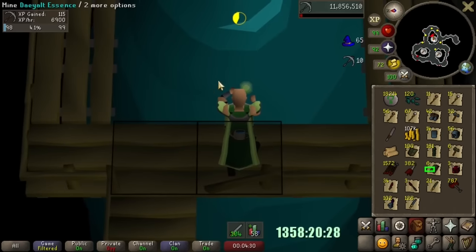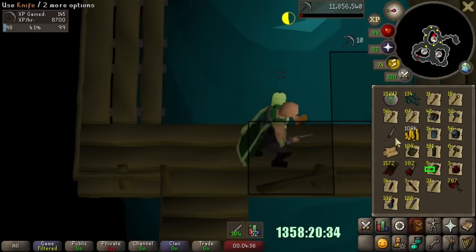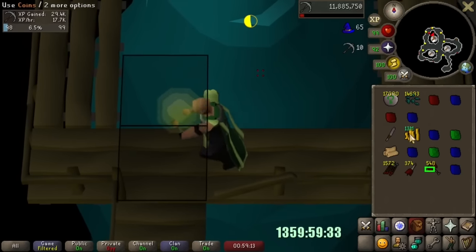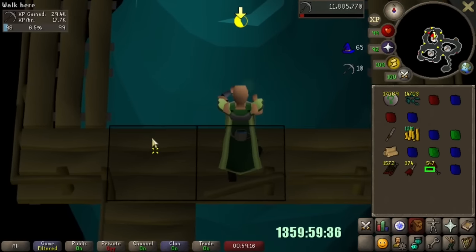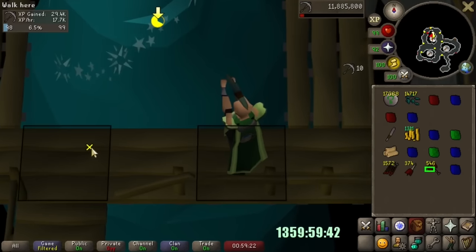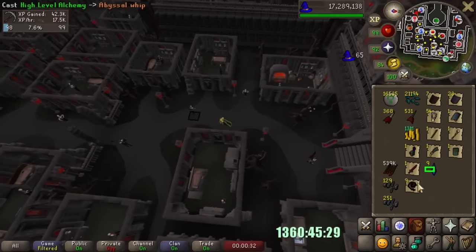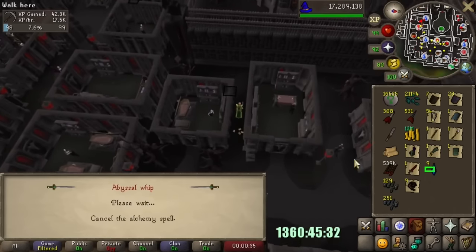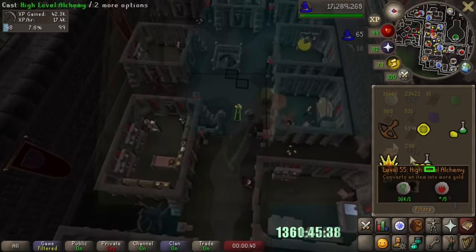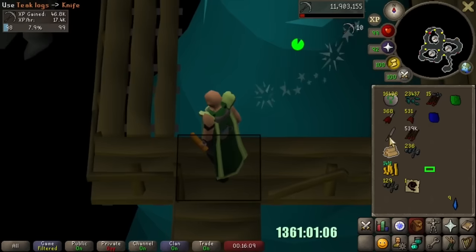We only have 2k blood runes remaining, so we're forced to take our natural break to go runecraft more blood so that we can fund Slayer again. The first step is to go through all of my alchables that I got from Slayer while my mining alt was running. We need the money to buy broads to multi-skill. These are actually all the alchables since level 90 Slayer — our first inventory got us 13 mil cash, which is decent. Alching some whips for GP as well — 10 of these whips will be an extra 760k GP. While running between rocks, I'm able to use all of my adamant and rune arrowheads from wyrms for some small Fletching XP.